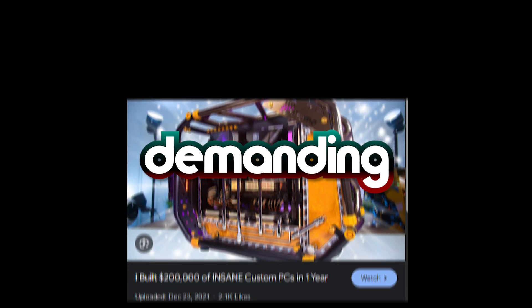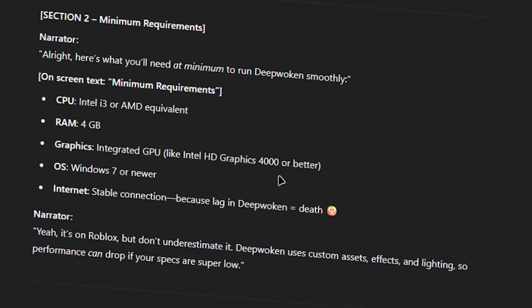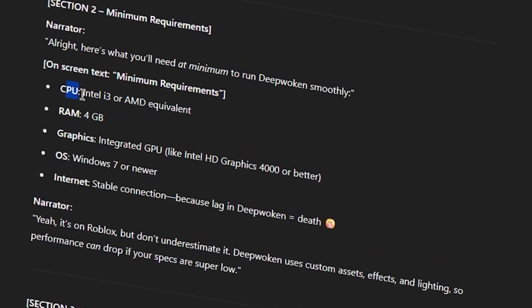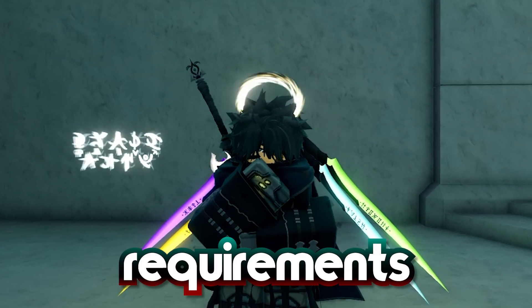That means it's surprisingly demanding for lower-end systems. I researched minimum requirements online and found: CPU - Intel i3 or AMD equivalent, RAM - 4 gigs, graphics - Intel HD graphics... no way, and Windows 7? This must be outdated info.